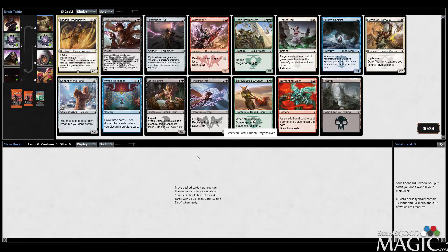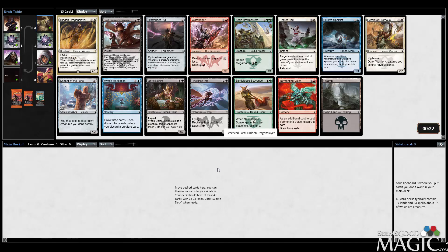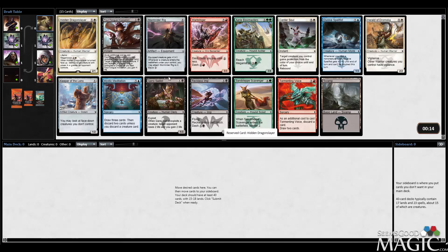We got Hidden Dragonslayer once again. I got wrecked by this card a couple drafts ago, and then I got to wreck somebody with it in the last draft, so very good card. What else we got in here that's interesting? I should learn all these cards. This one's okay — a little sacrifice instant speed sacrifice effect. Never hurt nobody.